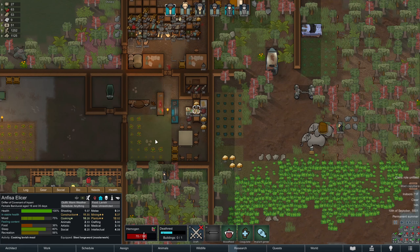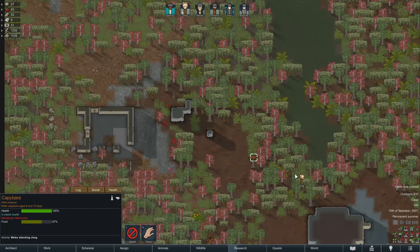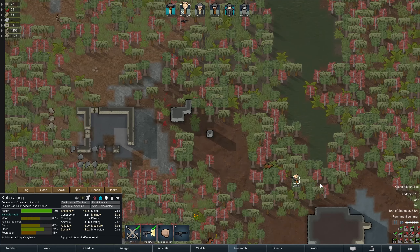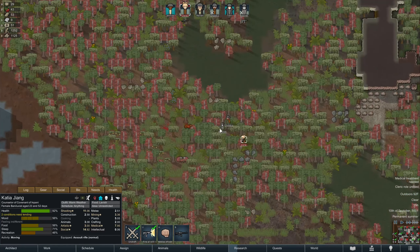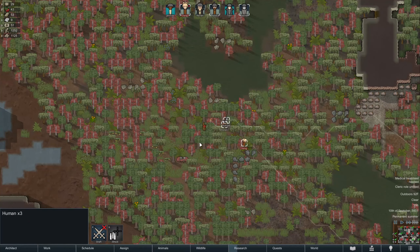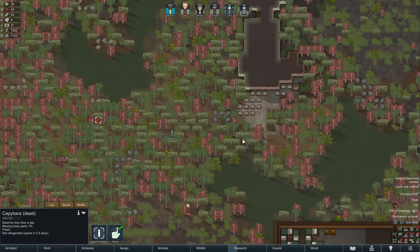Let's figure out where that dirty spot is — there it is. Mad capybara! Okay, Jang, you have a mad capybara coming after you. Anyone else nearby? Of course not. Let's keep running — hopefully you can outrun the capybara. You guys come over here and help out. I gotta imagine between the three of them they could take out an angry capybara. They did manage to do it, so that's good.